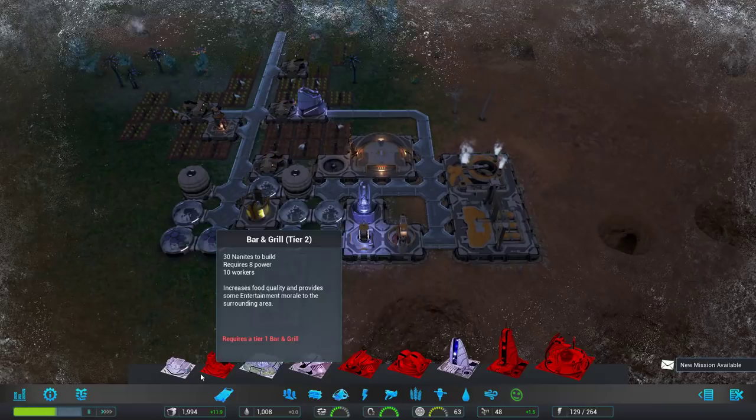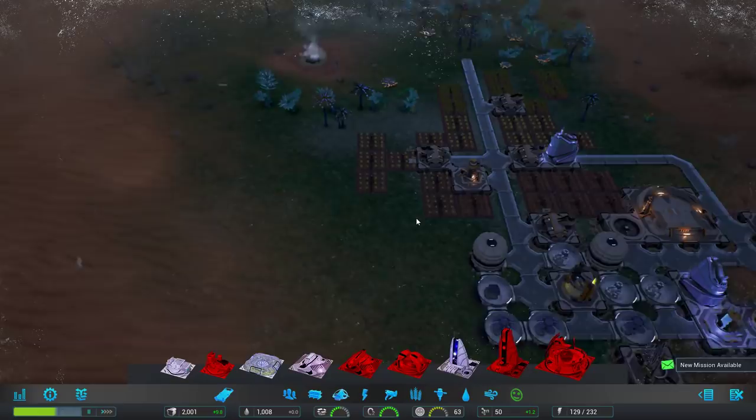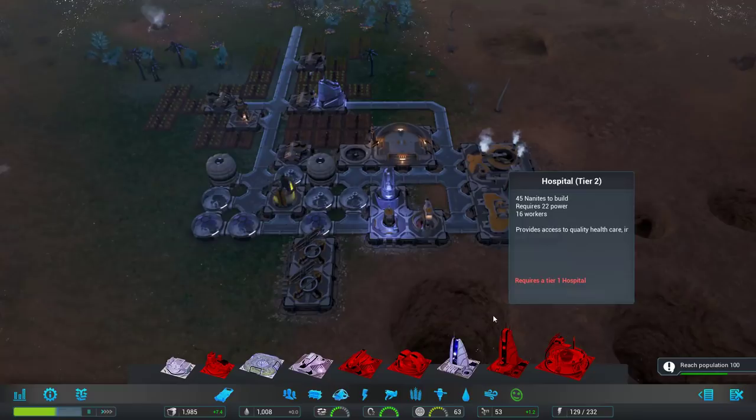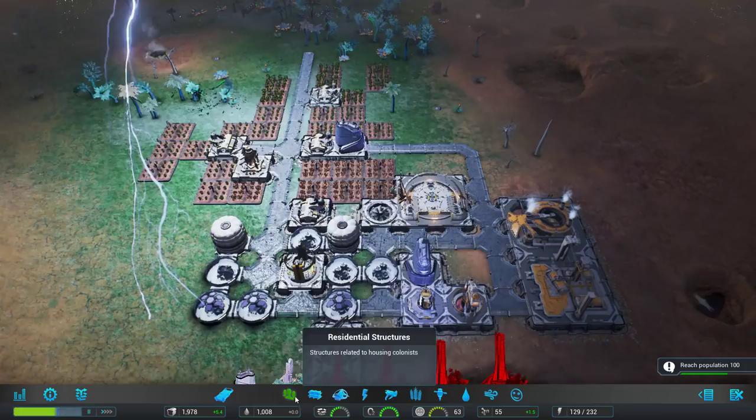Oh, it's quite big — I didn't think it was quite that large. I was going to put it right next to our apartments. The next mission probably says reach 100 people. Our housing is completely overused, so let's build that habitat now.